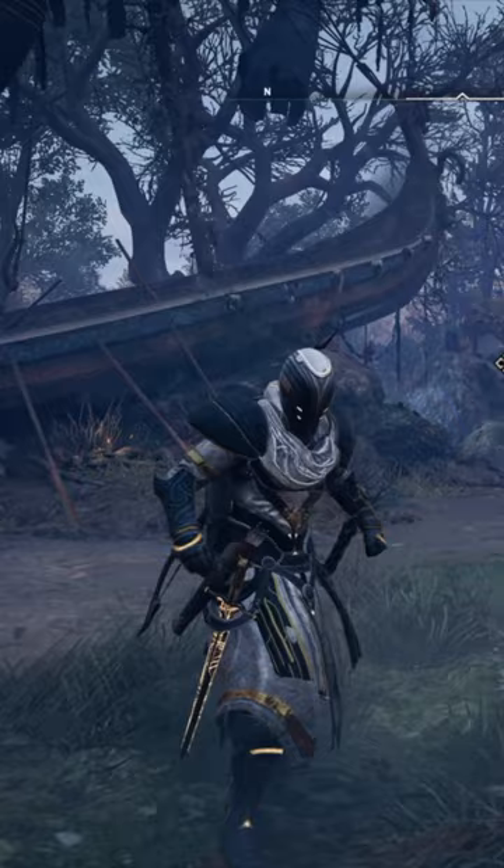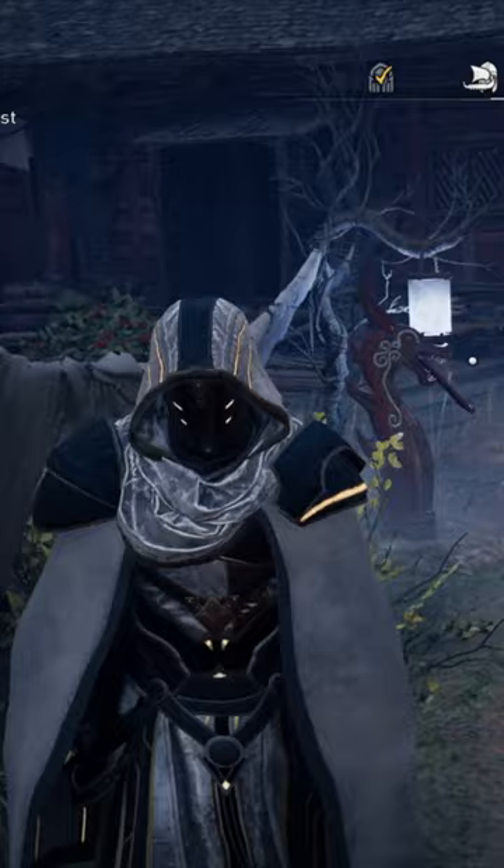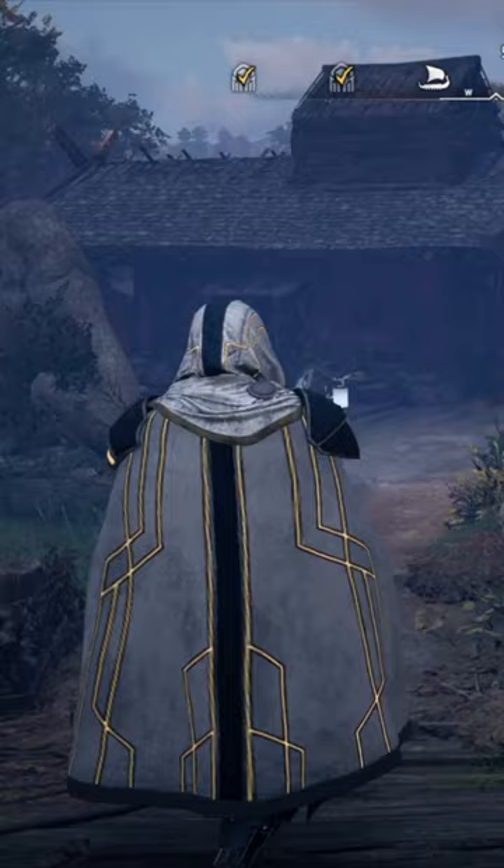3. Knight ISU Armor. The armor is one of the most visually appealing armor sets in Assassin's Creed Valhalla. The creative addition of the stunning Golden Angelic Wings to the armor suits it flawlessly.